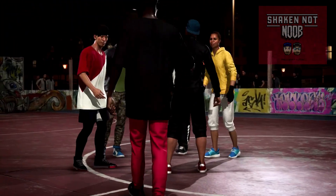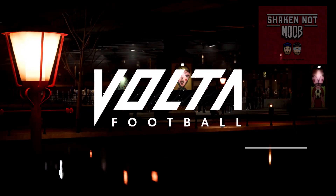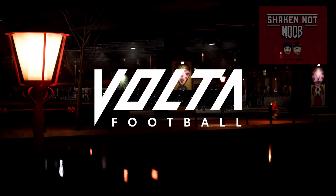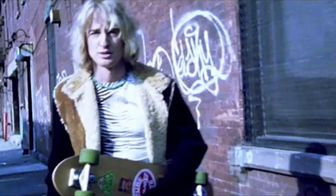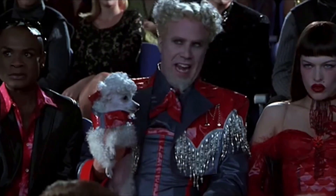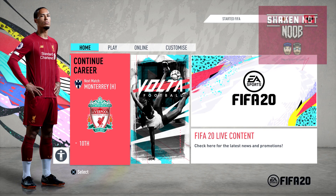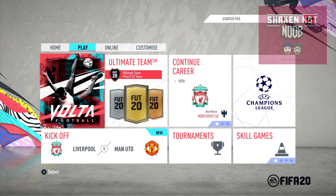In the latest iteration, they've gone for a full dayglo red colour theme, or coral if you will, complete with a leopard print trim. And the good news here is that FIFA 20 is now fully compliant with OH&S requirements for attending a construction site.